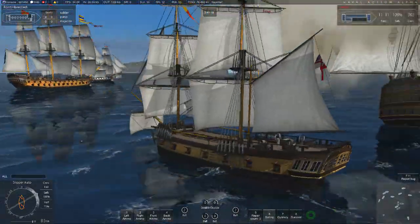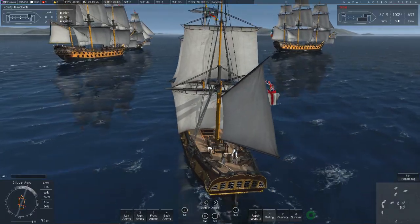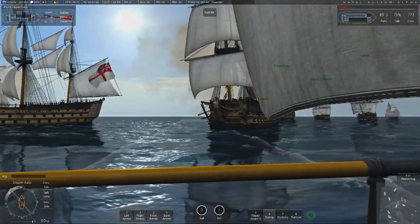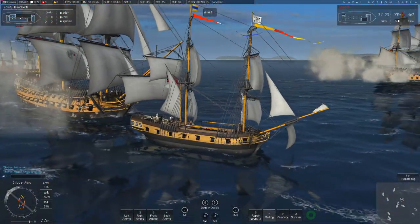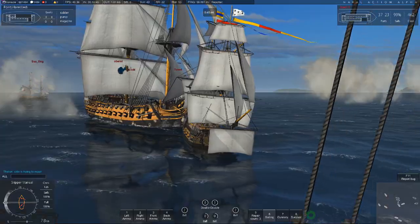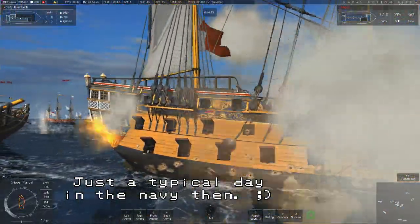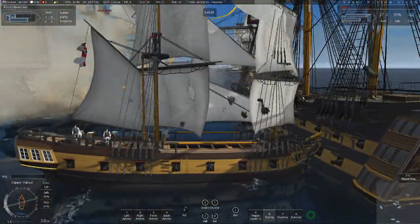This has gone full furball at this point. You have to really check the color of the name tags because you can't just look at a ship and tell. I think he's actually deliberately trying to ram me - see if I can get out of the way. He's in a big ship and I'm in a little ship, and he's forcing me into somebody else's path. There's not a whole lot I can do here.